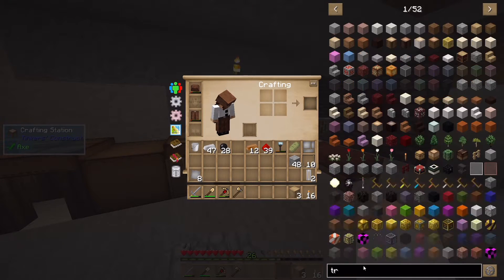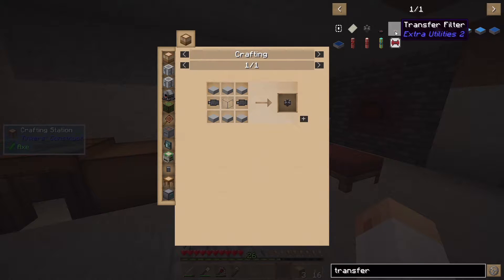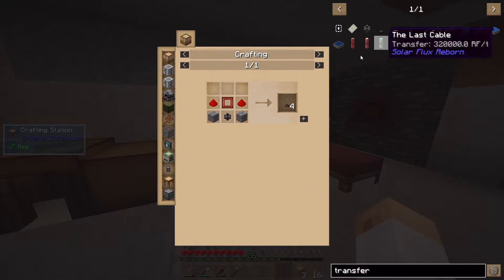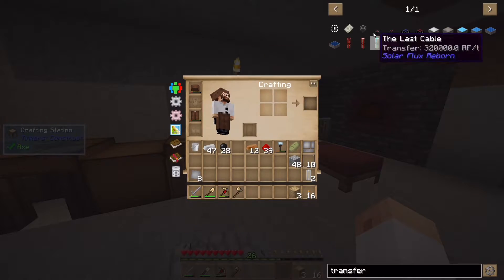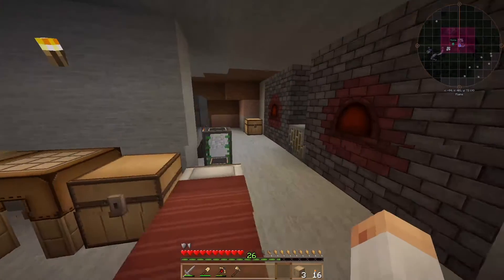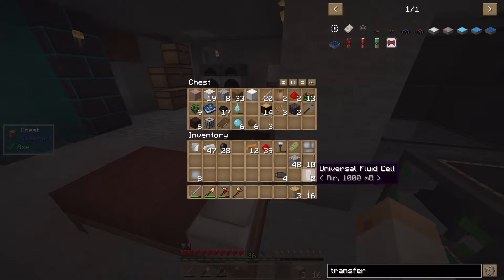For the transfer node I need a redstone transfer pipe and a hopper, which needs aluminium and a chest - I'll need three of those. Transfer pipes need hopper, duct, glass, stone slab. I'll also need transfer filters because I don't want junk getting into the compressor and clogging up the steel production. For the filter I need redstone, stone transfer pipe, and an item filter - I'll get four. I made these in a previous episode so they come in handy.